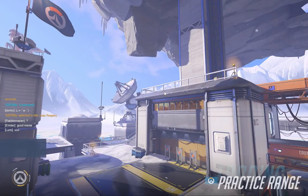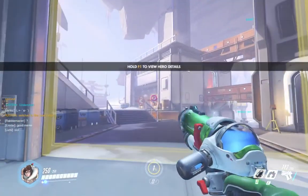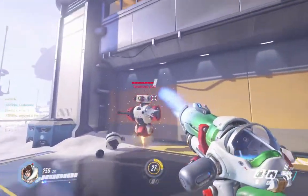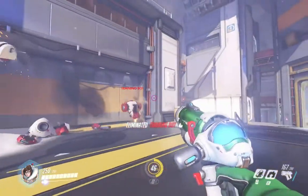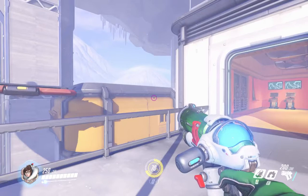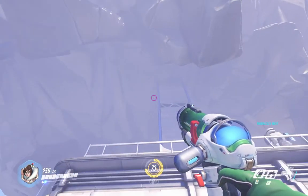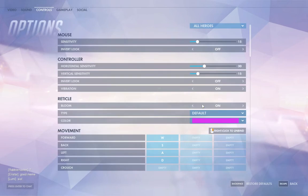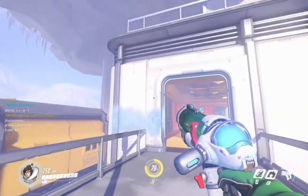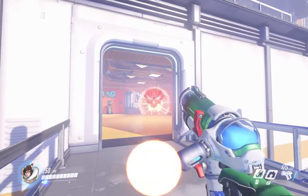Here's the practice range — here's May. My left click gives an icicle shot, and my right click is the ice beam. Here's a good spot where you can see the crosshair pretty well — it's a pink color. It doesn't blend in and is very easily seen.